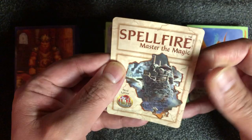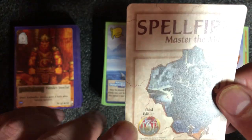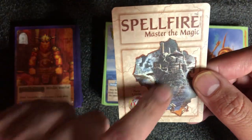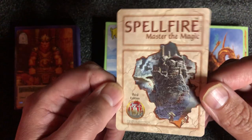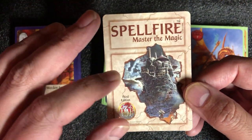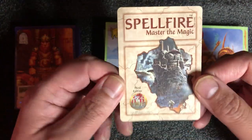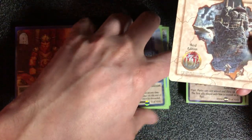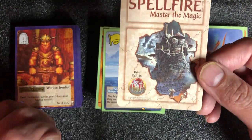Another thing different about Spellfire is it says 'Third Edition' right on the card, and each set has a different card backing. I remember reading about this issue with Magic the Gathering when they first designed the cards — whether expansions should have a different backing. Typically you don't want to do that with card games because it marks the cards. If you played a card with a different backing in a deck without card sleeves — which wasn't common back then — you could tell which card it was based on the backing.